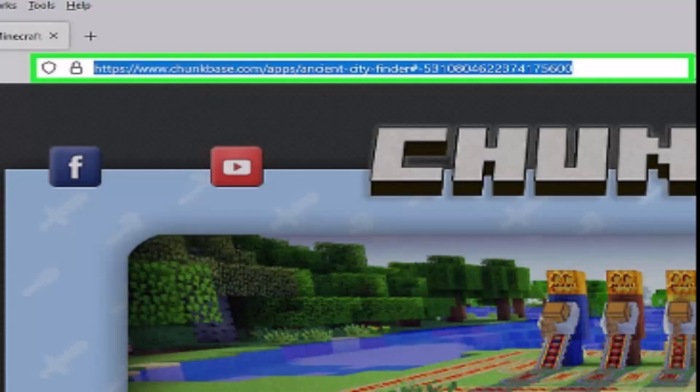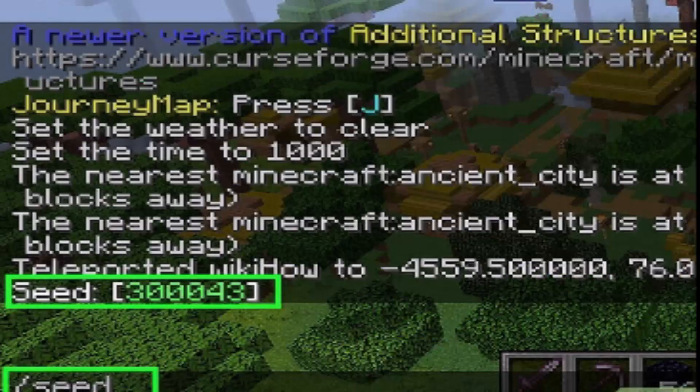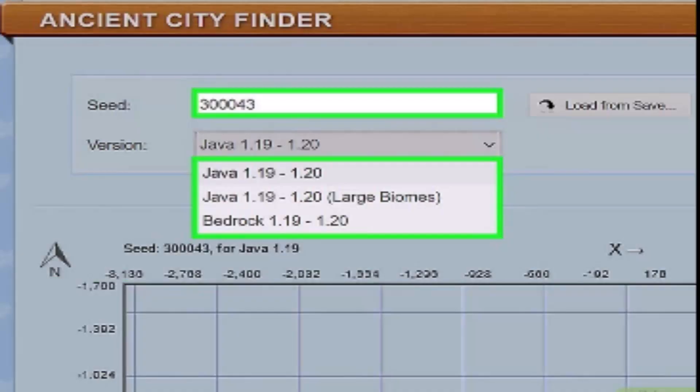You can also use Chunkbase to find ancient cities. Go to the Chunkbase ancient city finder app — Chunkbase is a popular site for Minecraft tutorials, mods, and more. It has an ancient city finder tool that will locate all ancient cities in your world. Enter your seed in the text box, and next to the seed, select a game version from the dropdown menu.